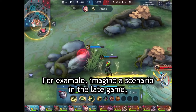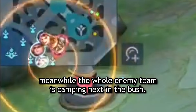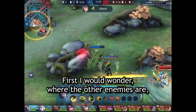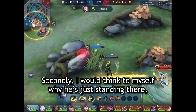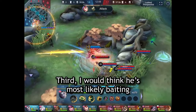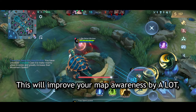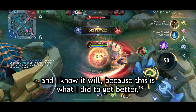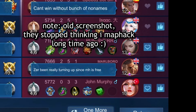For example, imagine a late-game scenario where one enemy is trying to bait your team while the whole enemy team is camping in a nearby bush. First, I would wonder where the other enemies are, since that one enemy is alone. Second, I would think about why he's just standing there next to that suspicious bush. Third, I would conclude he's most likely baiting while his team camps in that bush. This will improve your map awareness by a lot — and I know it will, because this is what I did to get better, to the point where even good players accused me of map hacking.